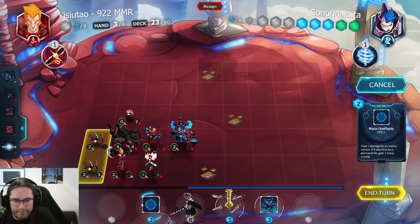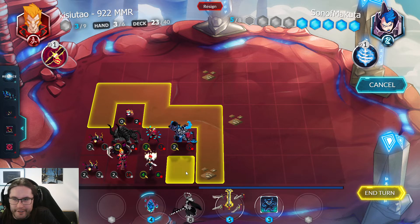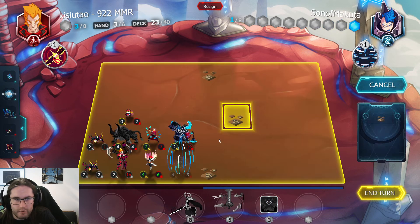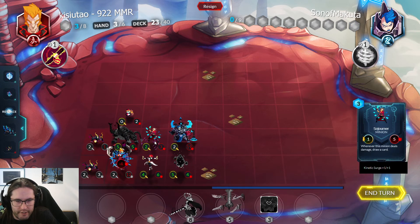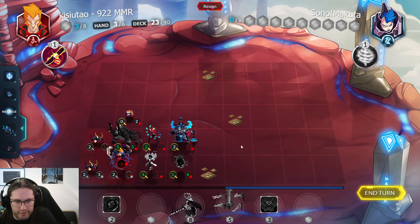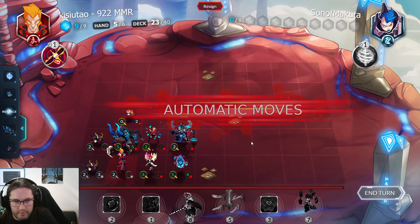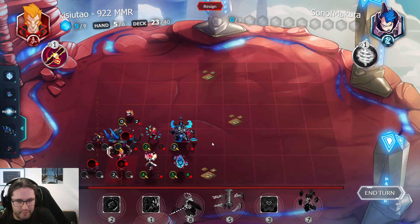I move up here, this down here, send the Wisp in, Thunderhorn here. Just more bodies — attack. Keep getting damage in. One of these will attack the Thunderhorn, and the Thunderhorn will kill everything.